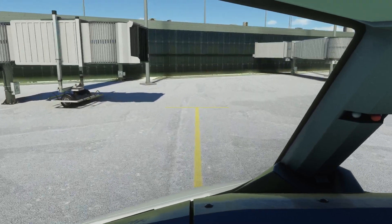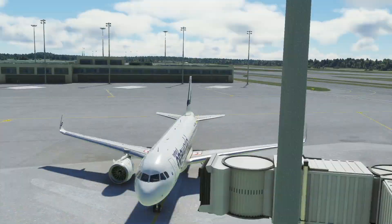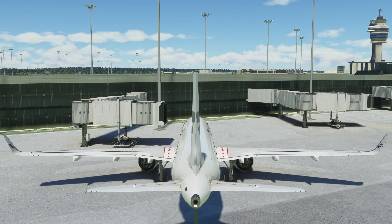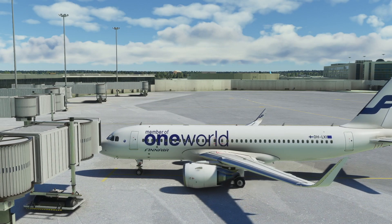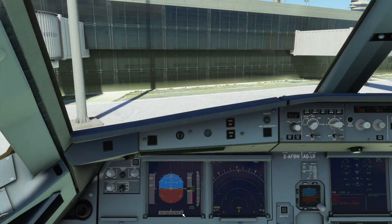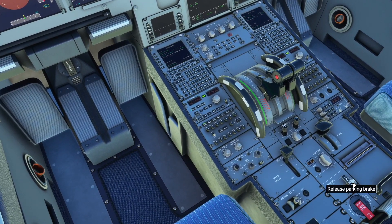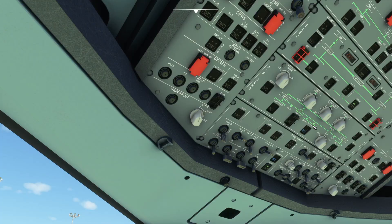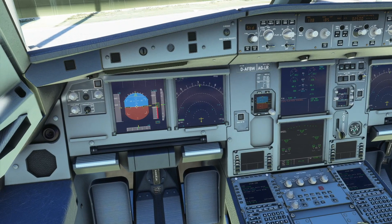Stop it there, maybe a bit more - there we go. Put the throttle to idle. Parking brake set. Up here it says APU available, so APU bleed on, then you can cut engine 1 and engine 2 off.